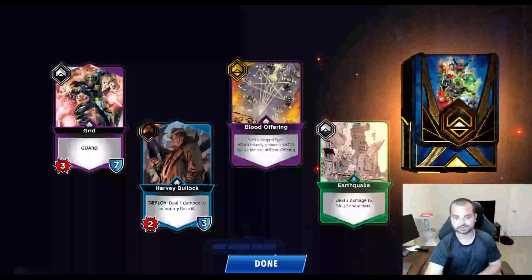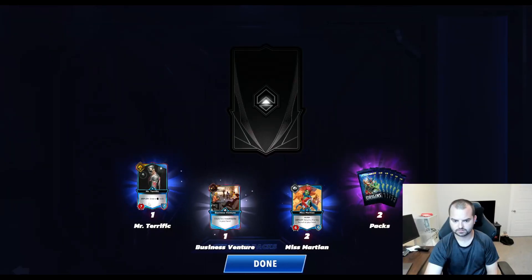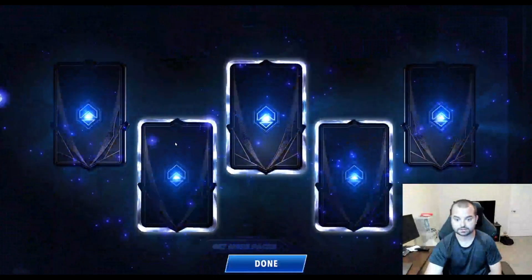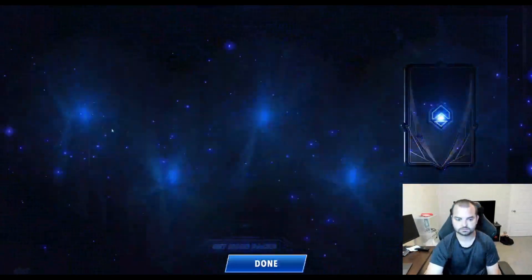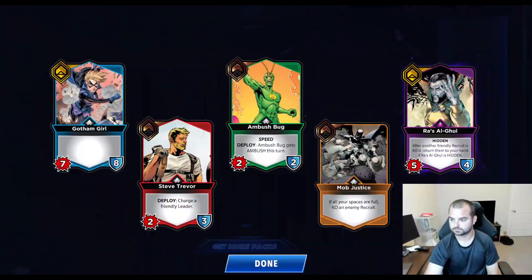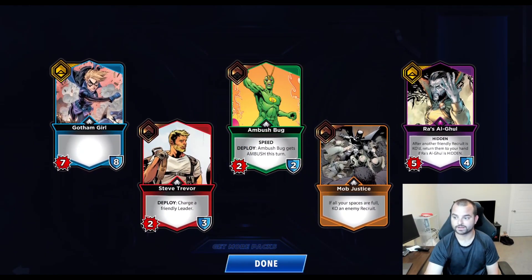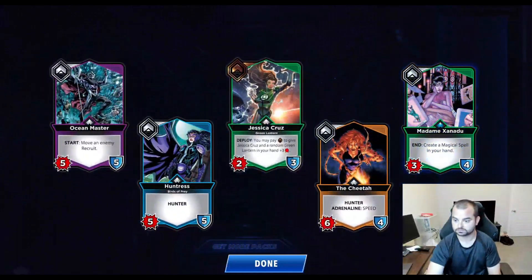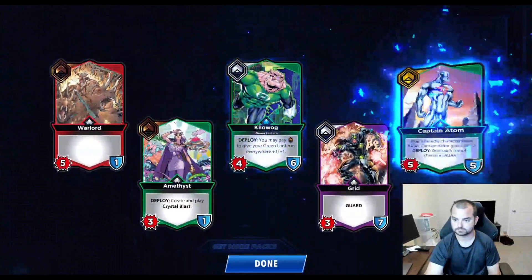This looks like a leader pack — and it is, leader pack number four or five, not sure. We pulled base Batgirl. Buying the alternate art does not prevent you from getting the base copy, which makes sense but good to know. Got Glass of Truth, Bat Cow, Ras Al Ghul — after another friendly recruit is KO'd, return them to your hand if Ras Al Ghul is hidden. I can see that being useful: if you know you're going to have to make trades, play him, make trades, get valuable recruits back. I think Cheetah got nerfed recently.